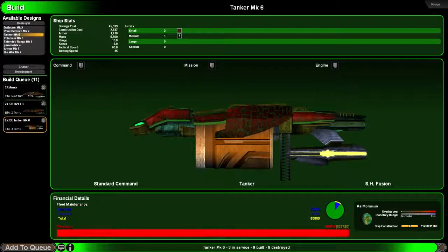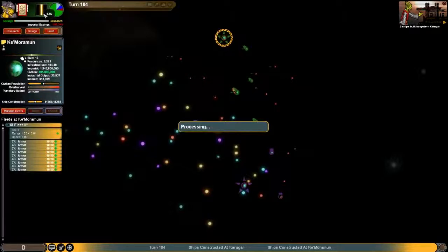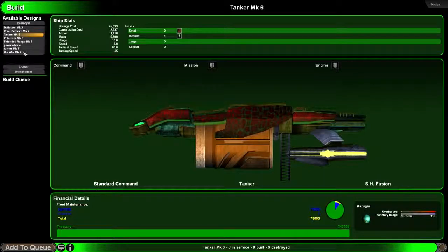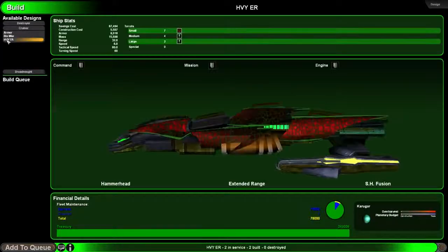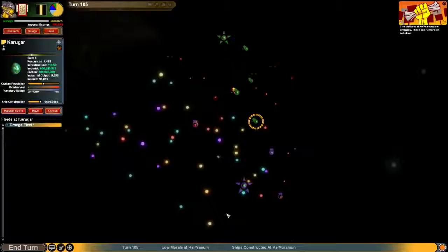I need some tankers in this fleet. Put everything into saving. System update. Keep building ships. I'm going to build a lot of biological warfare ships, I think, down here. Well, that's maybe a little bit too much. Let's build three of them.